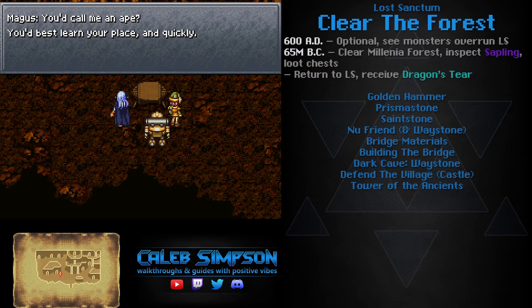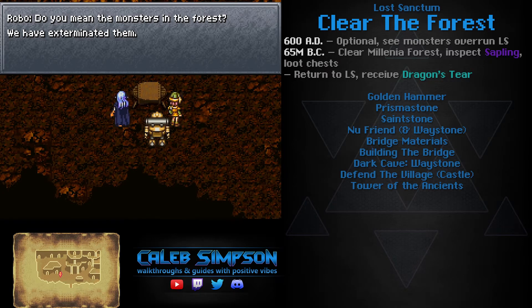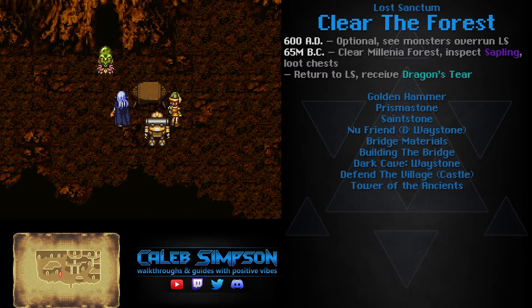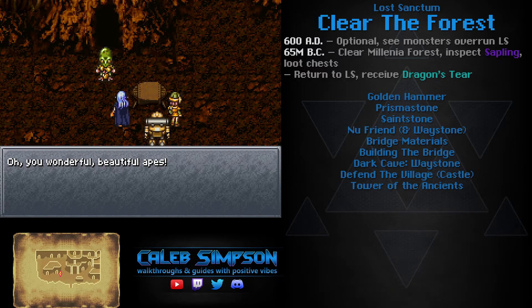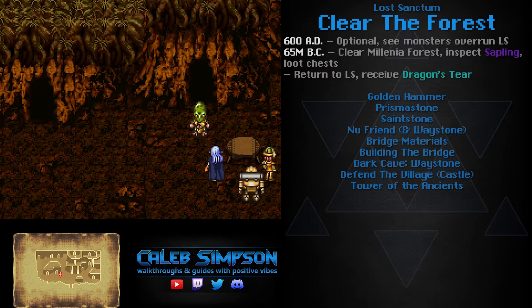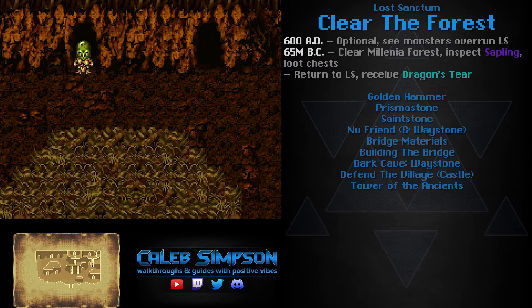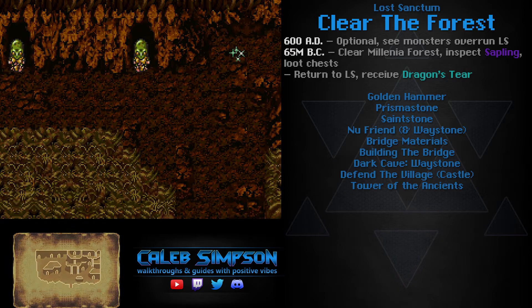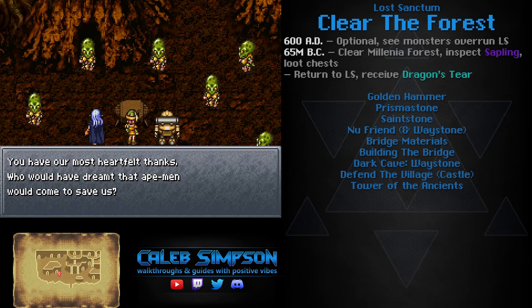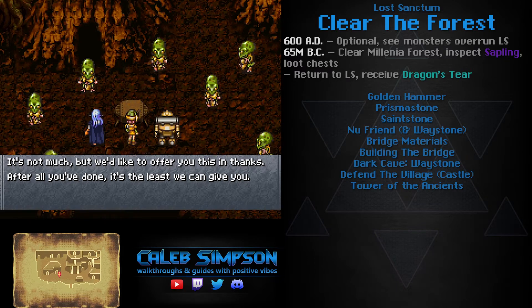Once you return to Lost Sanctum, you'll find that the Reptites who survived after Tyranno Lair's destruction are here. Rather than enemies, they are intelligent individuals. In 65 million BC the Reptites were the smart ones, so they're surprised to see intelligent humans. They're physically weak, which is ironic since Reptites once ruled everything — though similarly, it was human technology that made humans dominant. The Reptites here ask us for help completing quests in exchange for rewards. Lost Sanctum is our hub and the surrounding areas are where we get quest items, then we return and turn them in.